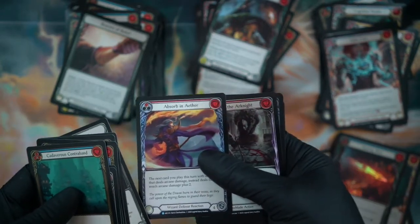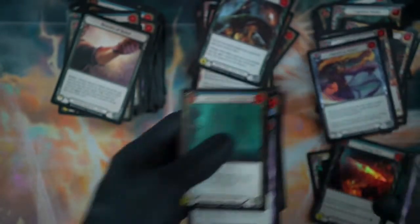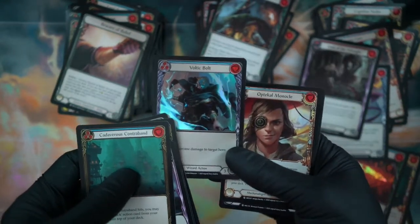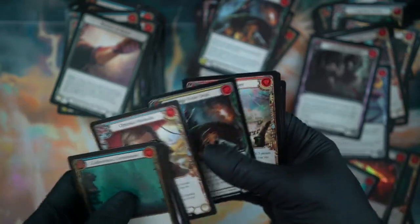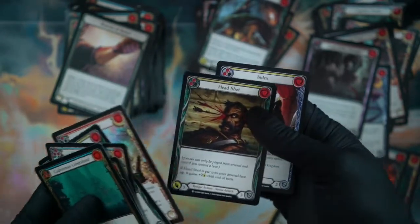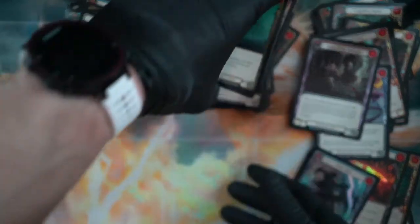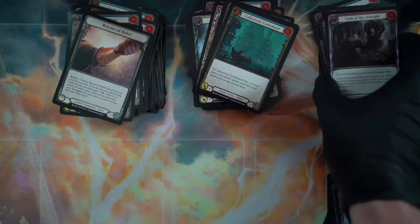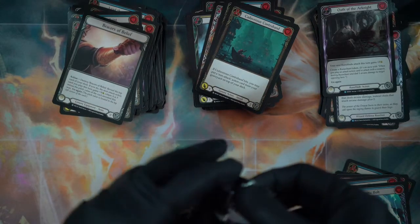Absorb Aether. I'm sorry I can't bring the cards up close because this camera's got a very low zoom range — or rather a far zoom range. Hamstring Shot again. Another Index. Indexes all day. I guess it was Welcome to Rathe where Steelblade Shunt is in. Like I said, I really like the imagery on that card — I thought his armor looked cool.